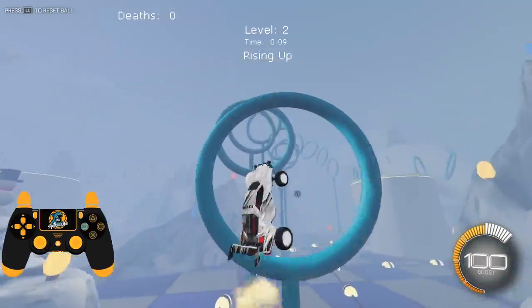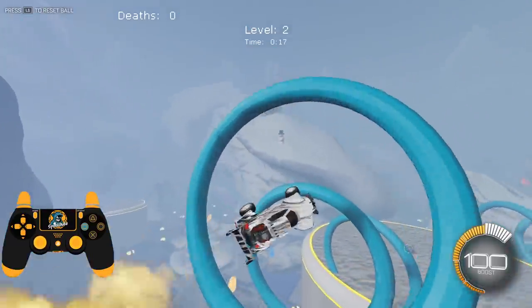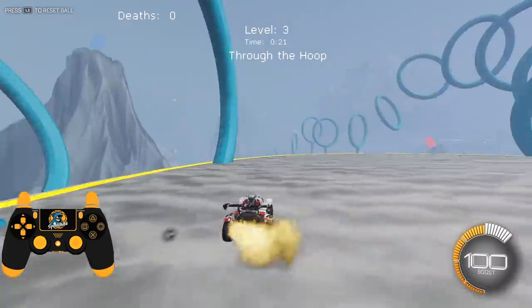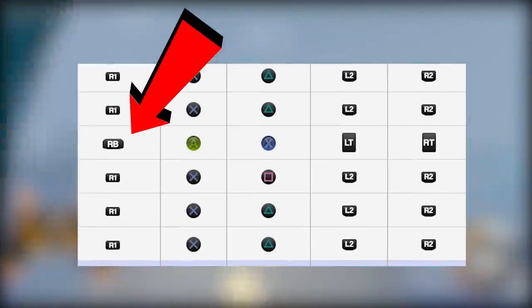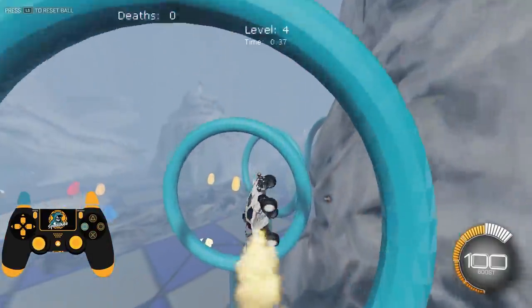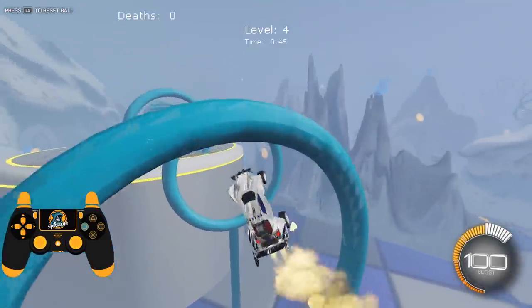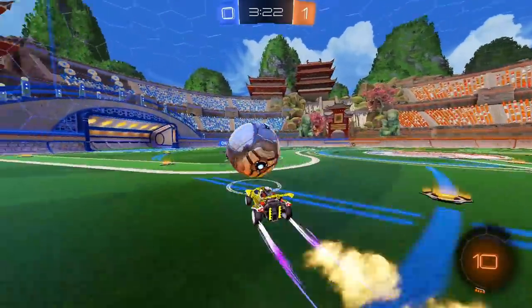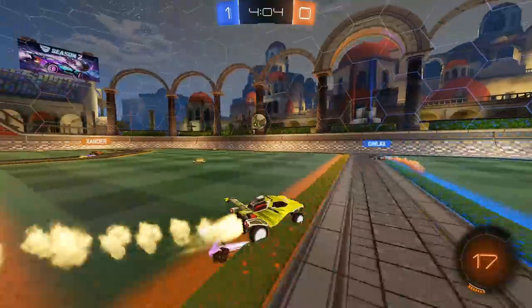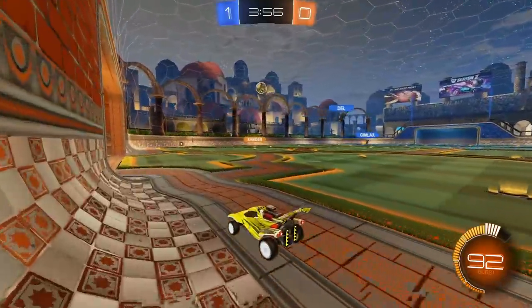If you want to leave brake and throttle on their standard L2 and R2 triggers, that's totally fine. But for boost and jump, what I recommend is putting boost on the back of your controller on either R1 or L1. This makes it easier to press boost, jump, and drive at the same time without fat fingering two buttons with your thumb. If you think you're too far in to do a complete 180, you can get away with it as long as your secondary controls are still in check.